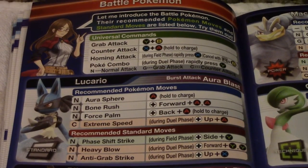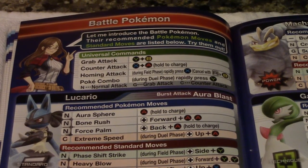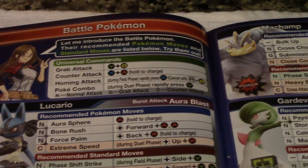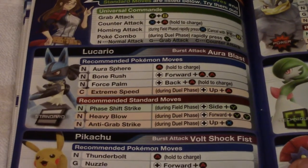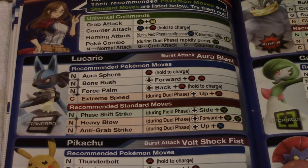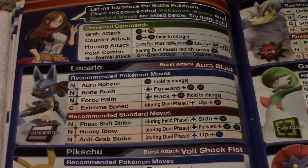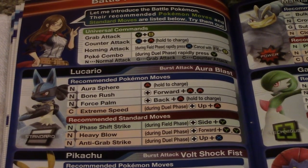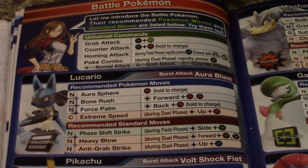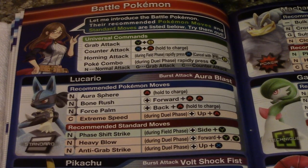Battle Pokémon: grab command is Y and B, X and A to counter, X for homing, and you cancel with R or B. Your Poke combo is Y rapidly. Lucario's moves include Aura Sphere, Bone Rush, Force Palm, and Extreme Speed. I remember one battle at D&B's where a girl kept using Bone Rush over and over. She managed to beat me just by the skin of my teeth — I was really tired from Comic Con.